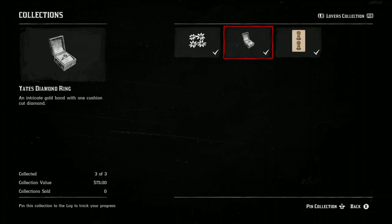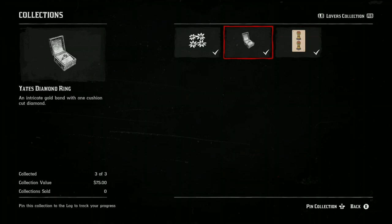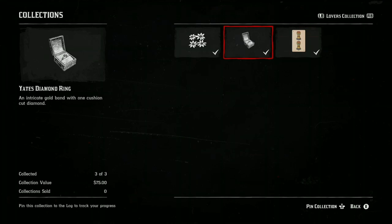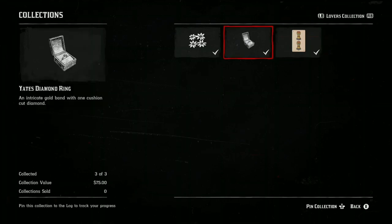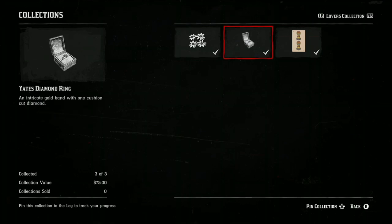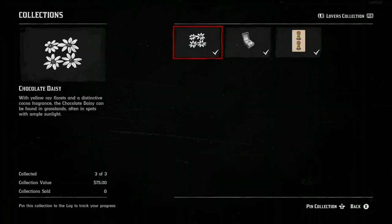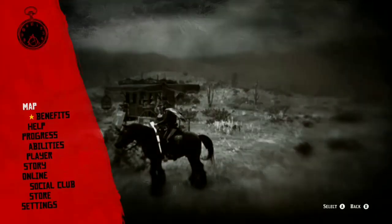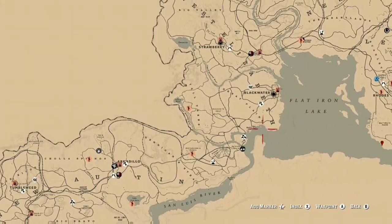I'll be showing you guys on the map where these are in just a second. In a little while I will also be posting a solo money and XP glitch on how to duplicate these free collectibles ten times each. With that glitch you will be able to duplicate ten of each of these free collectibles. You get $75 just for handing in these free collectibles, so times that by ten — that's $750, maybe more — and the XP is around 15,000 XP.